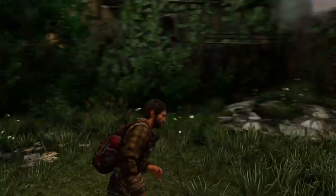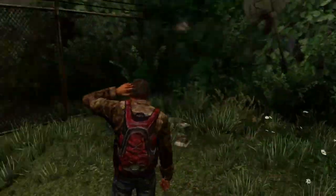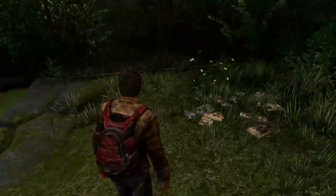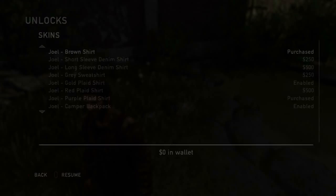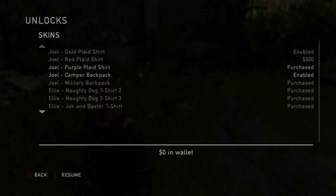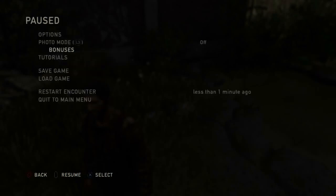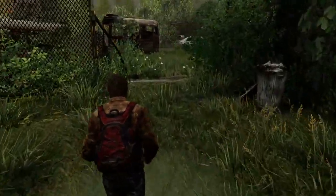Welcome back to episode 2 of The Last of Us. As you can see straight away, I fixed you all up. Because I played the game previously, I was able to get unlocks — bonuses, unlocks — so I enabled the camper backpack skin. That's what we're going to run around with at the minute, because I kind of think he looks cool with them on.